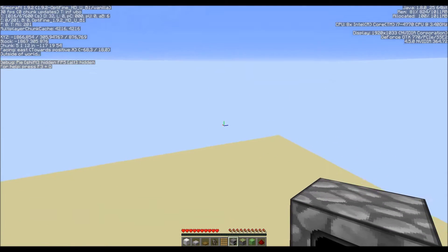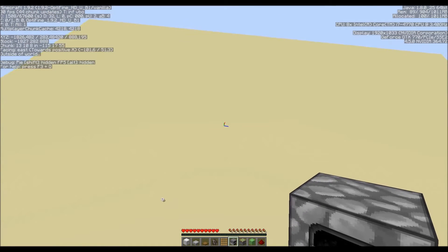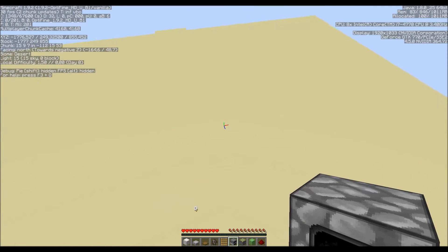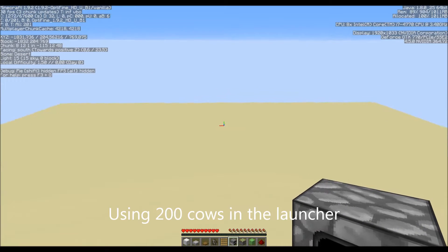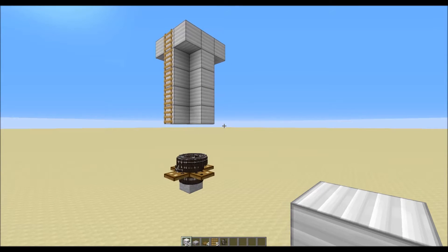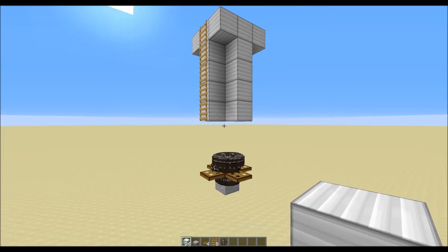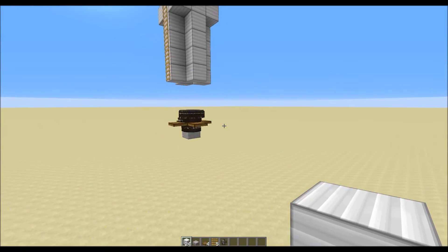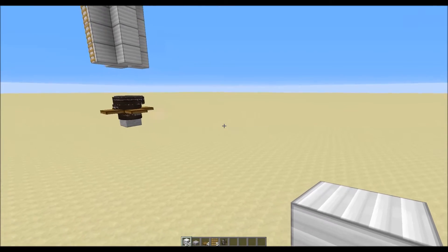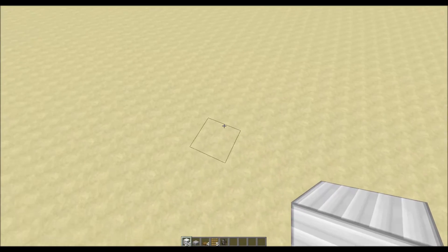When I put my F3 debug screen on you can see that we get launched quite a bit up. Earlier I did some tests where I got launched up to 700 on the Y value, which is pretty cool. In order to make this launcher, all you need is basically the stuff in my quick bar, so let's go ahead and build one.